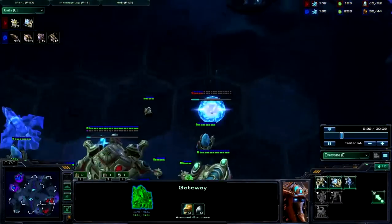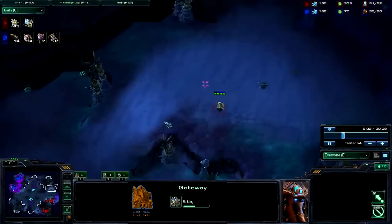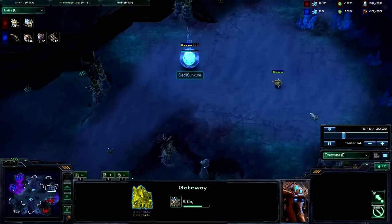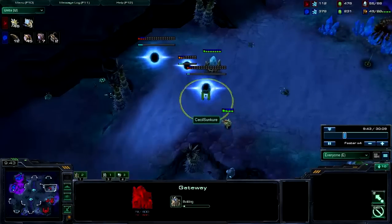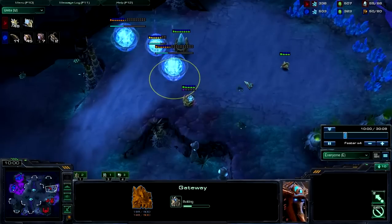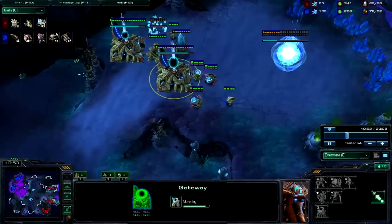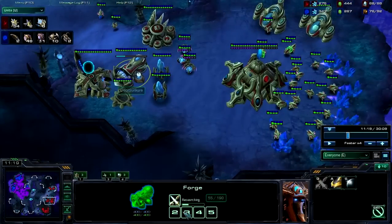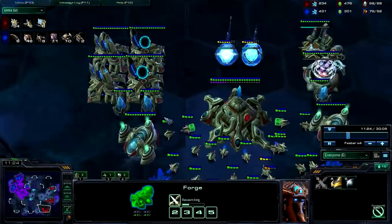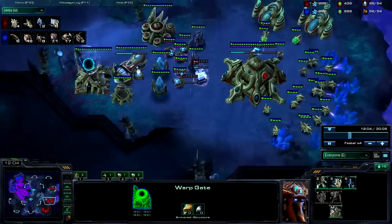I was ahead by like 15 workers a moment ago. Now we're getting to the cool part where I fast expand. On maps with an easily defendable third — this third here is very defendable. You can put gateways here and force field your ramp infinitely, taking your third safely from unlimited amounts of roaches. Teching pretty hard back here — going for blink plus two attack. Plus two weapons makes blink Stalkers kill Roaches really quickly. Build your gateway count as you take your third.